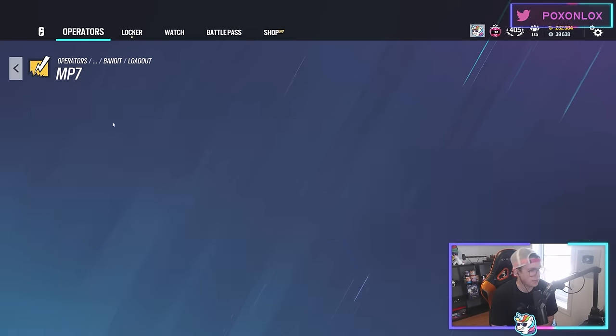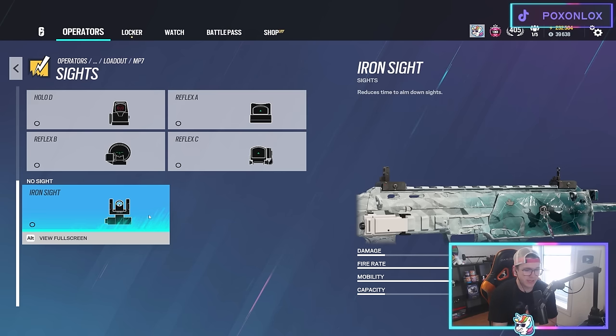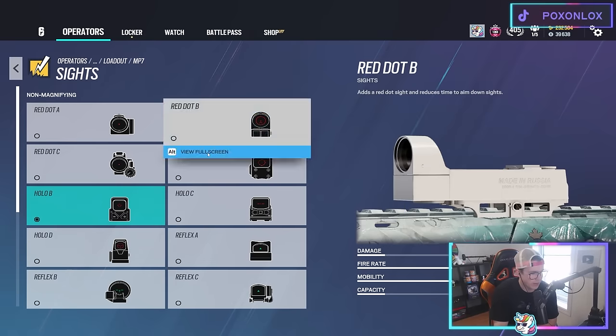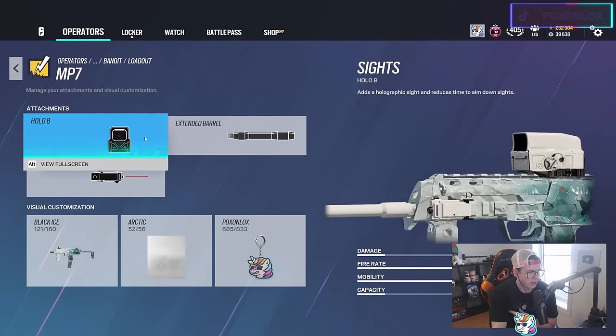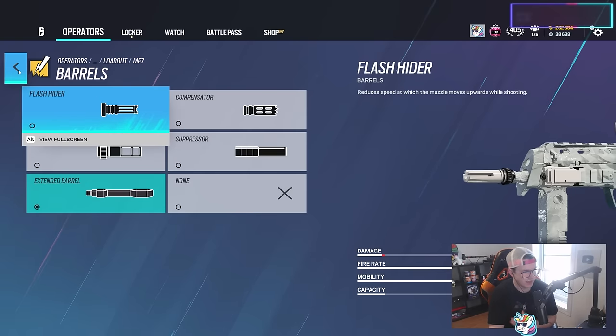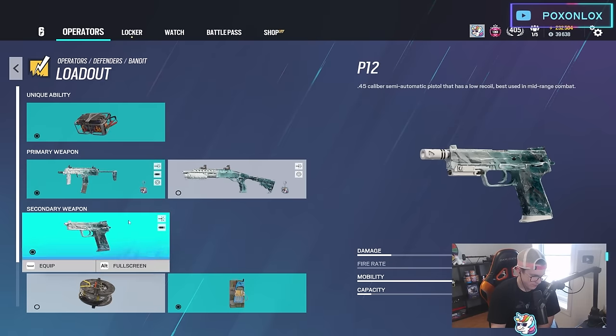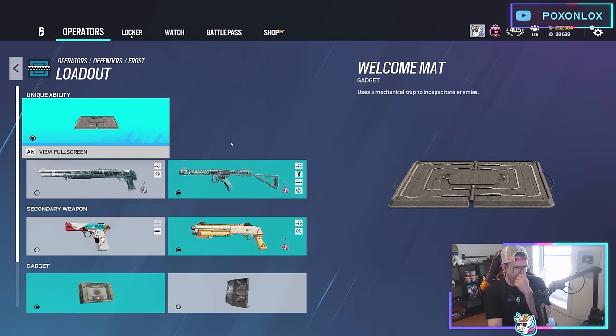Bandit — MP7, and this is one gun where you could rock iron sights for that 5% ADS increase bonus since the iron sights are very usable. However I still run the Holo B. This gun doesn't have a lot of recoil so I use extended barrel, though you could use flash hider instead. C4 over barbed wire because C4s are overpowered — you can also use them out the breach if a Bandit trick goes wrong or they get the wall up.